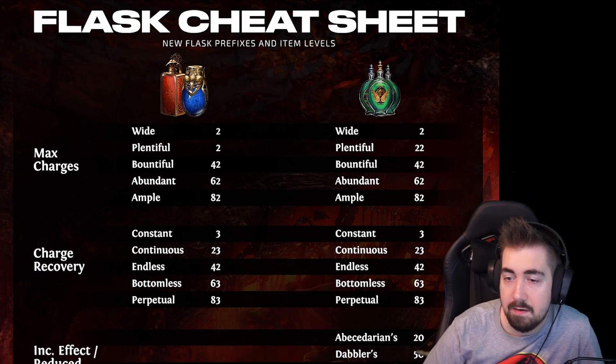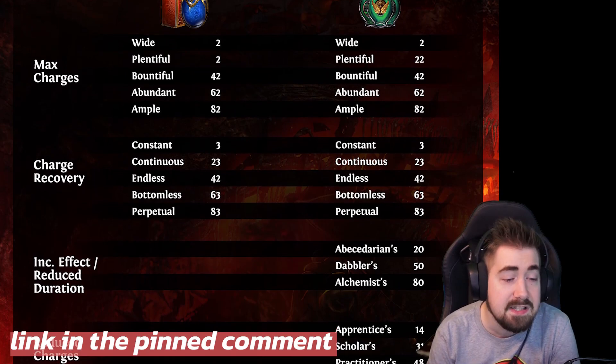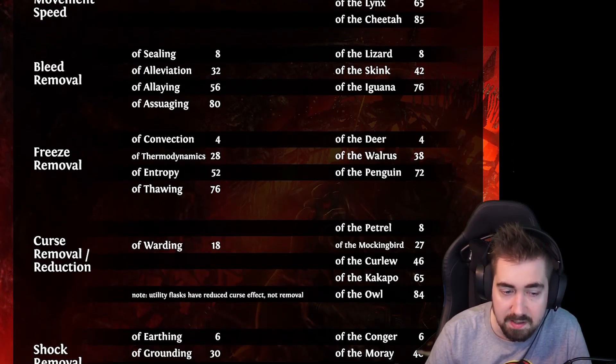The normal prefixes that you're used to aren't the same anymore. So what we've done is made a spreadsheet with all the new fast mods and stuff like that — an easy cheat sheet for you to follow, like what is bleeding now and things like that. So you can check that out. I wanted to go over some tips and tricks for flasks and looking at the different item levels and things like that.